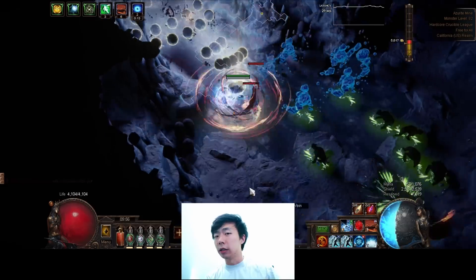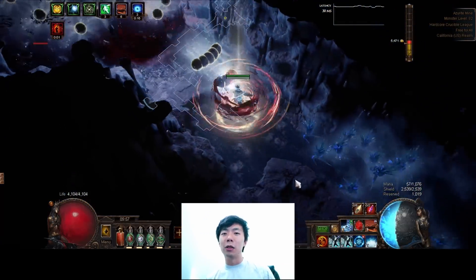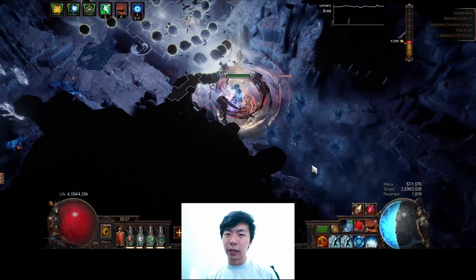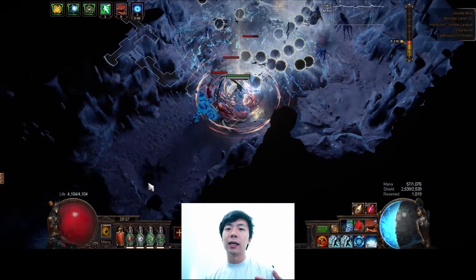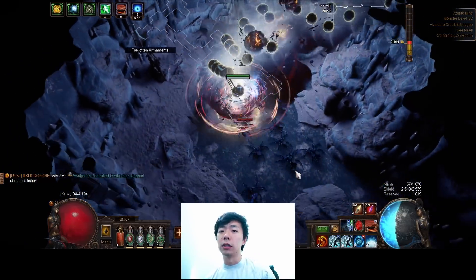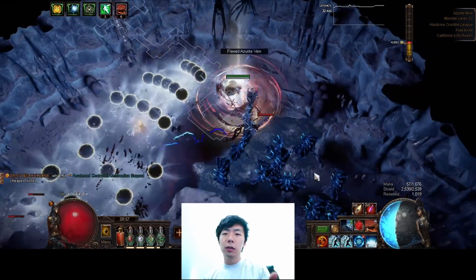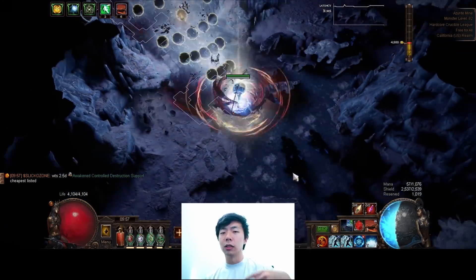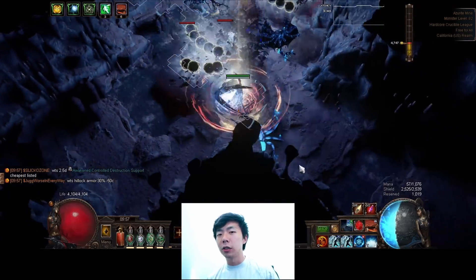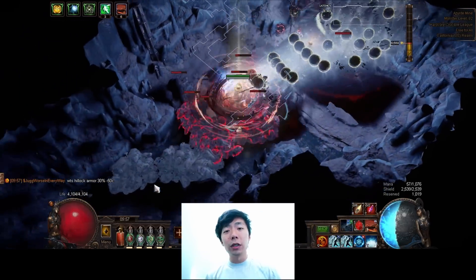The last thing I want to mention regarding this build is the number lock trick. After playing POE for a few too many hours over the past couple leagues, I'm really conscientious of hand strain issues, so I'm trying to automate as much as I can. The way it works is you assign the hotkey to one of your number lock numbers, hold it down to start spamming the skill, then disable number lock. The game then thinks you're constantly pressing that skill over and over again. So at the start of every map I do this number lock trick, then hold down Cyclone as I slowly crawl through the whole thing — and that's really all there is to it.